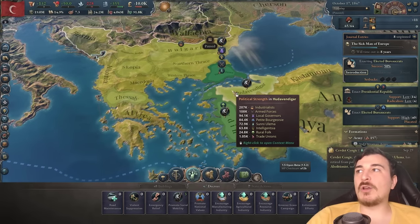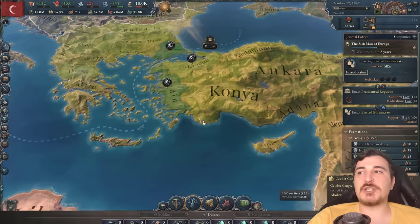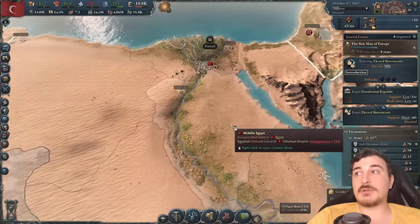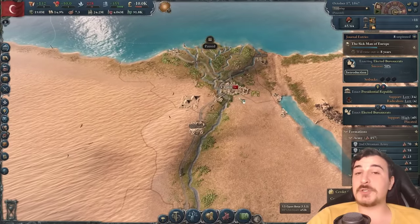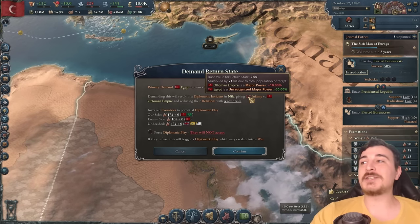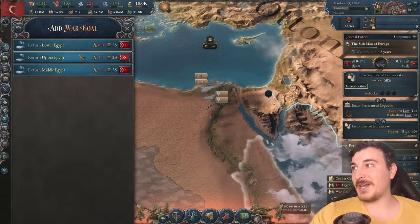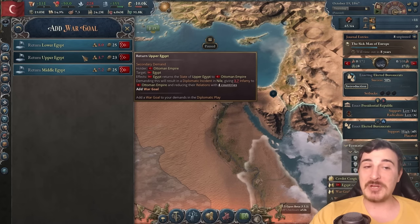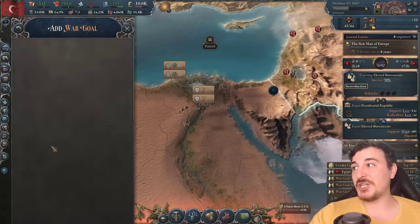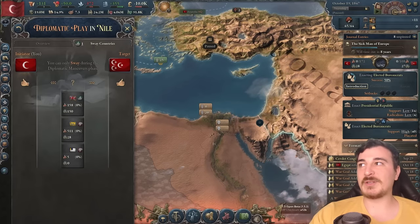I've also changed all of the remaining edicts to promote social mobility, so we get some more education access and we get another Tanzimat done by having 20% literacy. Now it's time for yet another war against the Egyptians. It's only 1.7 infamy because we did get claims on the Egyptian lands when we did the other Tanzimat. Return state: Middle, Upper, and Lower Egypt is extremely little infamy, considering this is like 4.5 million GDP alone from these particular states. We also might get the support of the British — let's see what happens.